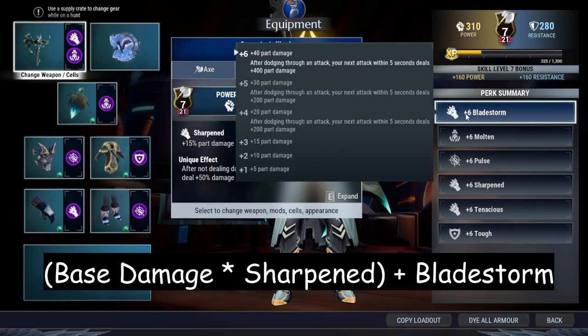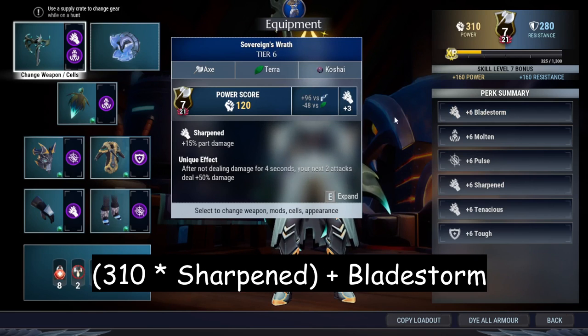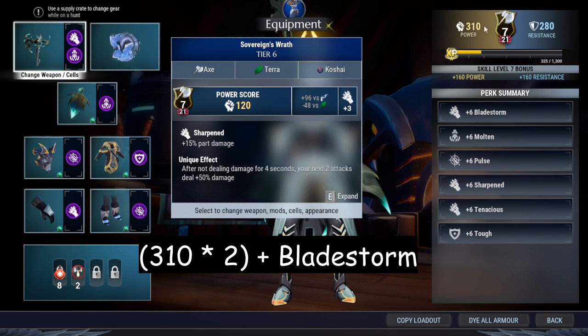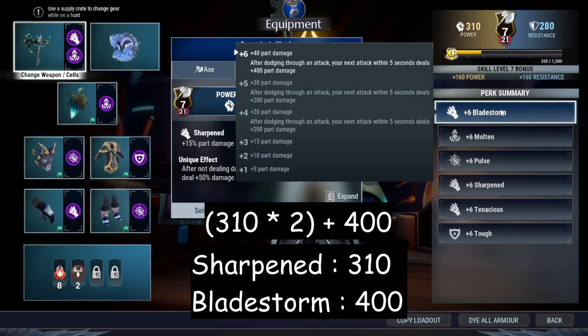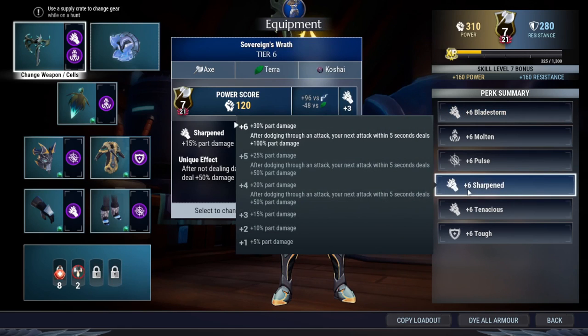The damage calculation from Dauntless: power is calculated by Sharpened and then added by Bladestorm. You might think Bladestorm isn't that good, but consider: if your power is 310, you dodge through an attack and Sharpened gives you 100 bonus part damage — that's another 310 damage on the throw to unbroken parts. Then Bladestorm adds 400 part damage, giving you 100 more power. So Bladestorm works very well with the axe combined with Sharpened, especially hitting unbroken parts after dodging.